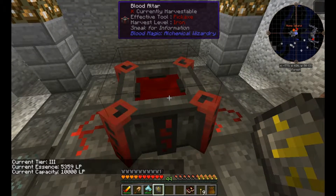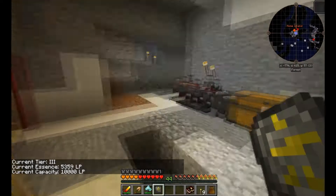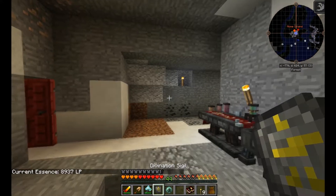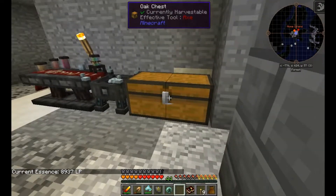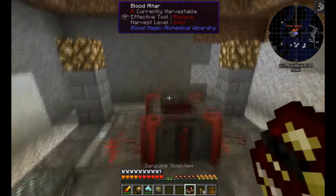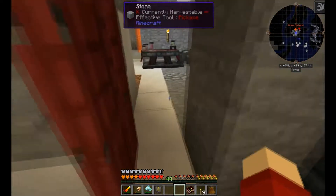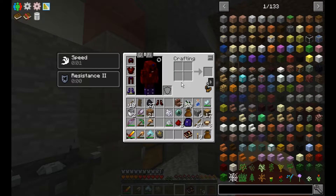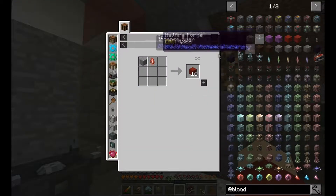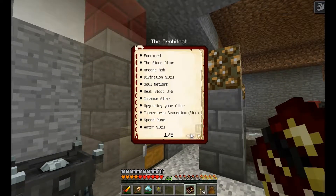I need a blank slate — I've got a bunch of blank slates here. I was actually expecting the circle to be a lot bigger, but placing that there it's spinning — oh very nice! I was really expecting a big circle but nope, it's just a small thing. And here is our divination sigil. I currently have 700, 800, and 8,937 life points. Clicking on the altar: tier three, current essence 5,000, maximum 10,000 — so we're about halfway full. The rest would be in the blood orbs.